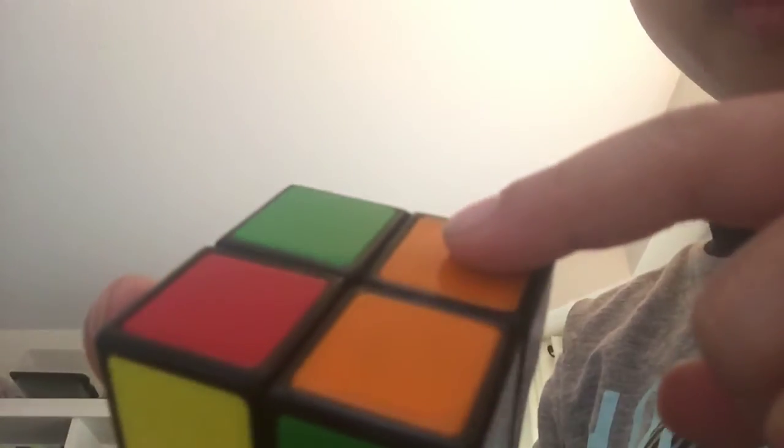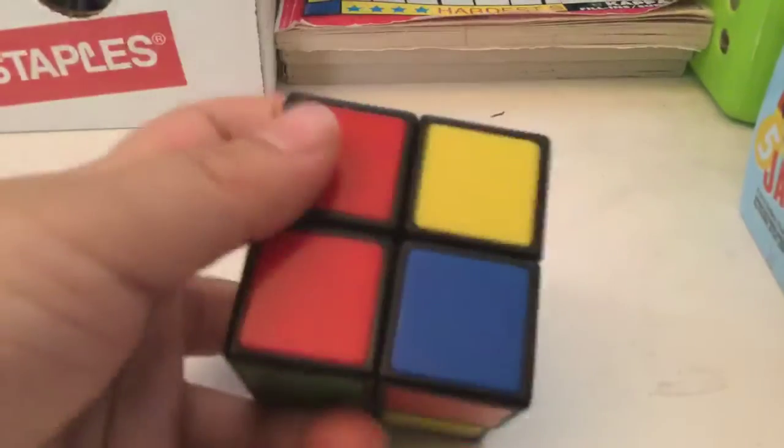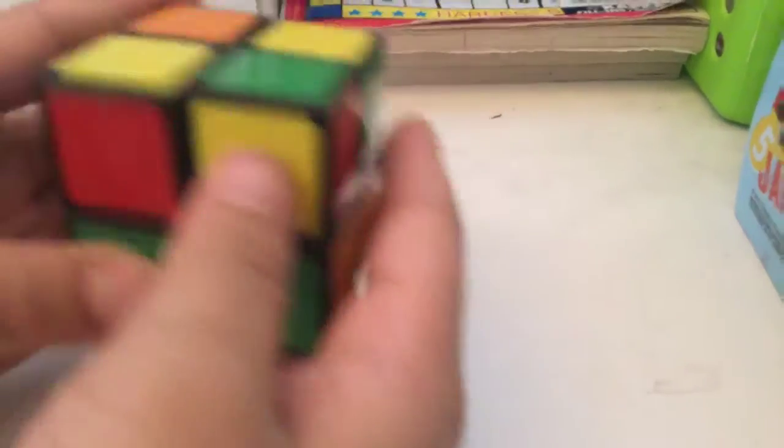Step one: solve the white face. You have to solve it properly — see, the orange and green are attached here, this orange is attached with the other orange, this green is attached to the green, blue attached to blue.